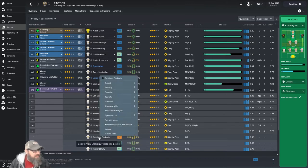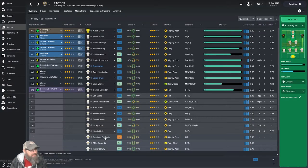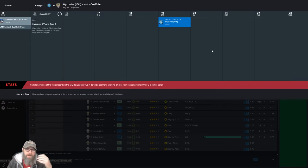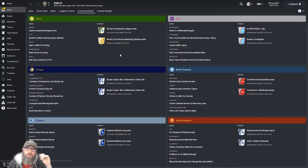I wonder how big the difference is between Pendrosh and Colin stat-wise. It's fairly significant across distribution, shot-stopping, physical and speed — Colin is better in the air and a bit more eccentric, but mental and communication are equal. So we really do want Pendrosh back in. He's returning tomorrow, so let's go ahead and throw him back in. That gets at least two of our high-risk guys out.